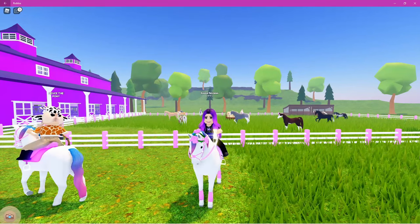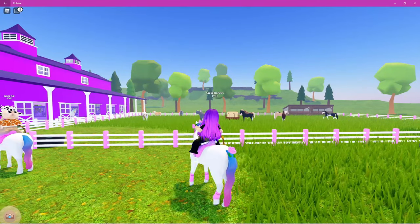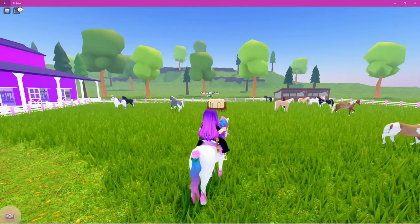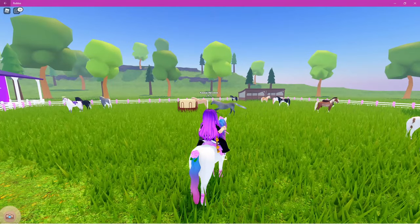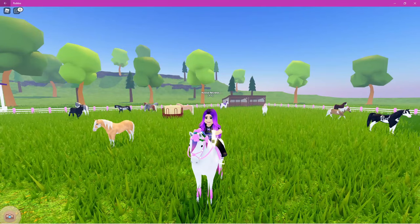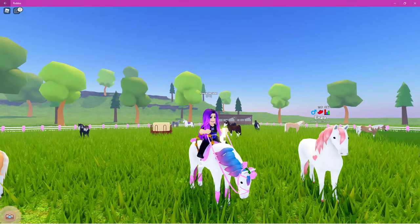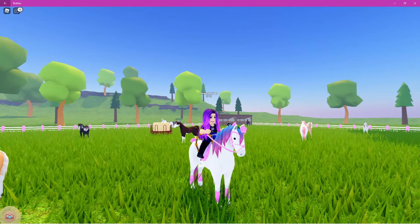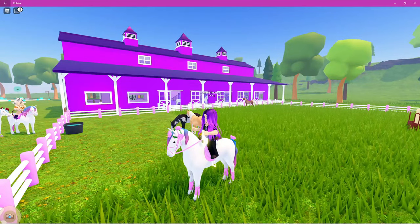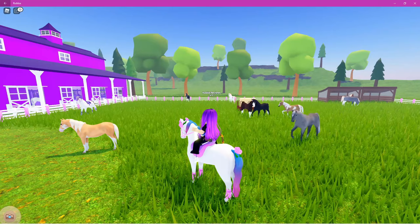I'm having a little trouble deciding who I should breed her with, so I'm actually leaving it up to you guys. Behind me you may have noticed a large variety of different horses running around — these are all stallions and these are the horses you guys are going to be able to choose from to breed with Isabella. It will be a vote, so whichever stallion gets the most votes will be bred with. I'm going to show you guys one by one every single horse so you can get a closer look and know their name.